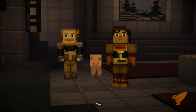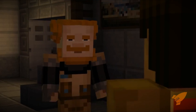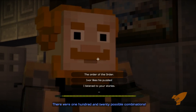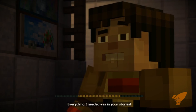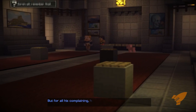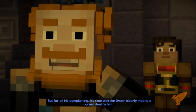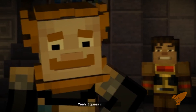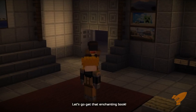Yes! You solved it. But how in the world did you know what order to put them in? There were 120 possible combinations. Everything I needed was in your stories. Nice work, Jesse. I often give Ivor a hard time, but for all his complaining, his time with the Order clearly meant a great deal to him. Anyway, let's go get that enchanting book.